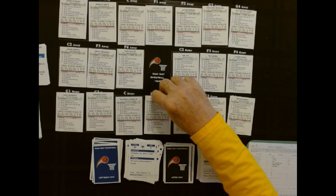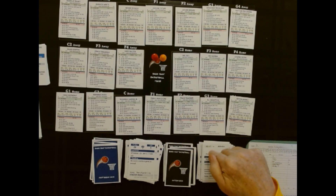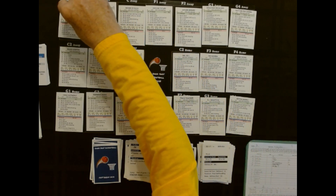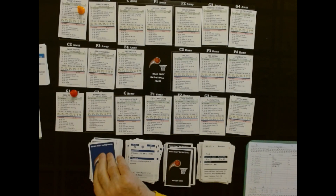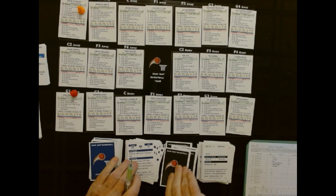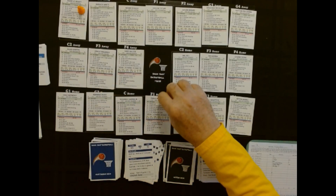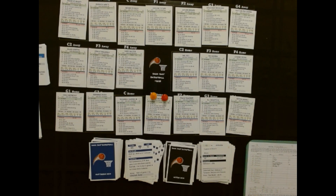Orlando trying to make a run here. Boston coming down court — there's a G1 with a question mark, and there's a defender. So first we've got to play it out. 65 — and that's a miss. So we're going to do the rebound — a defensive center and a fast break. But before we go on fast break, we're going to talk about that question mark.